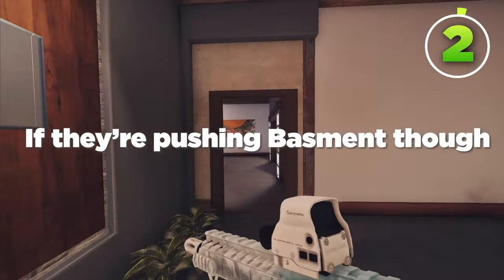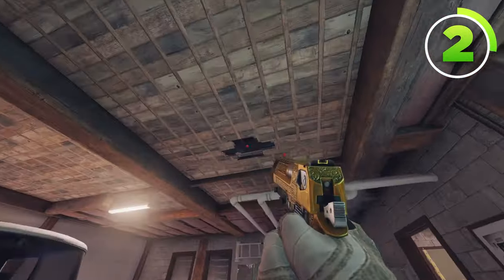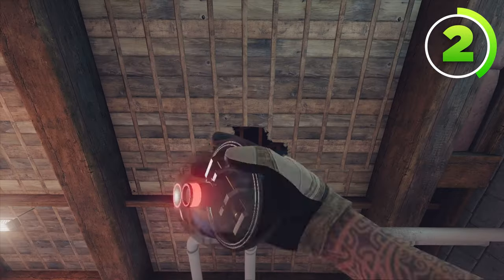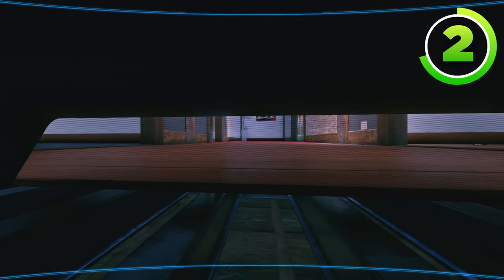If they're pushing the basement, having information on this split hallway — if they try to take vert or go into kitchen on this hatch — is great. With your deagle, you're going to shoot open this part of the floor in big garage, then throw your Valkyrie camera under the shelf, just like that. This Valkyrie camera is so you can look up and see all of the split hall for the trophy side of the map.